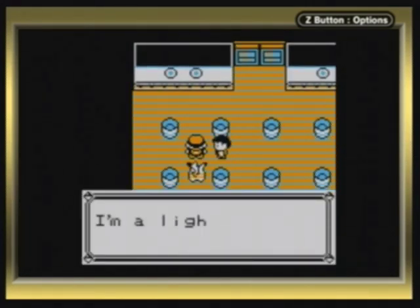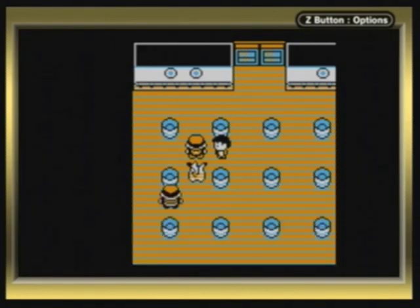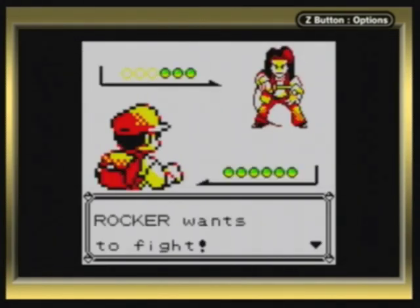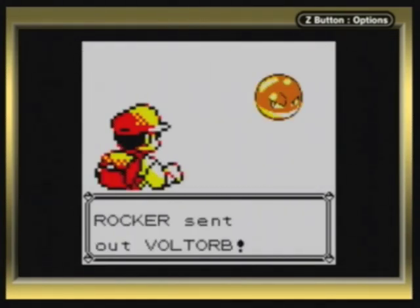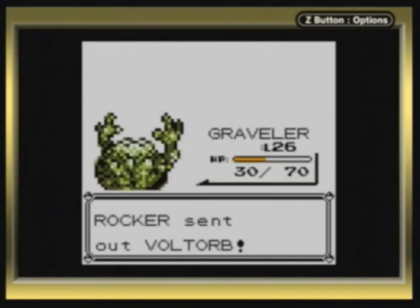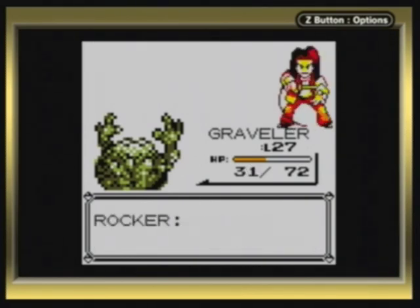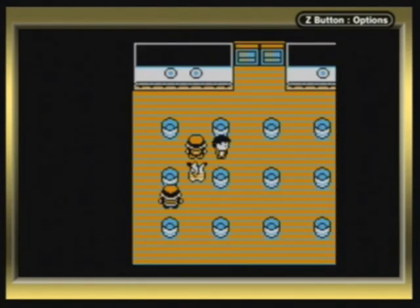Remember, Sonic Boom is a normal type move; however, it always does 20 HP no matter what type you're using it on. Anyway, it's a new sprite for the game — it's a Rocker, not Rocket. Voltorb! What is it with these people that have just the same Pokémon over and over again and expect different results? Losers.